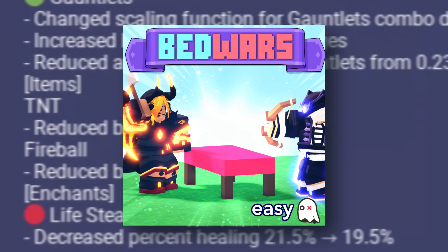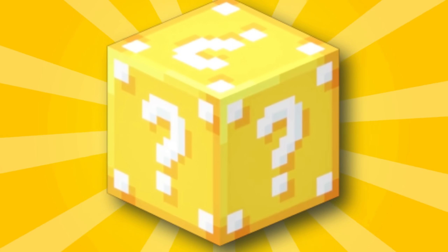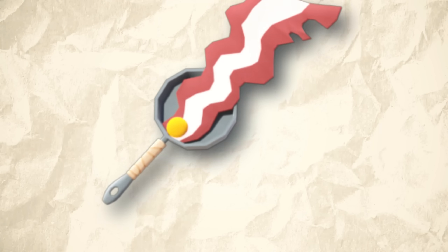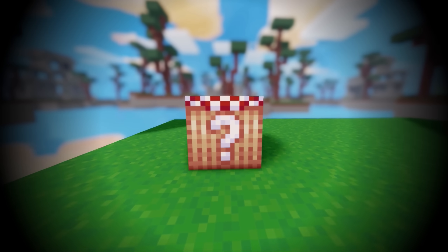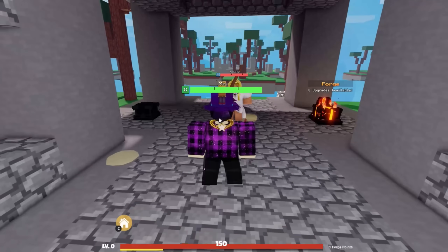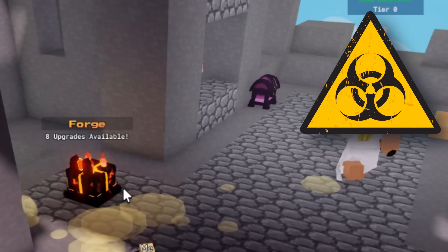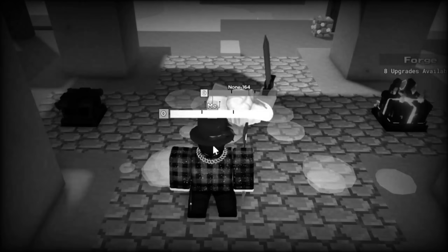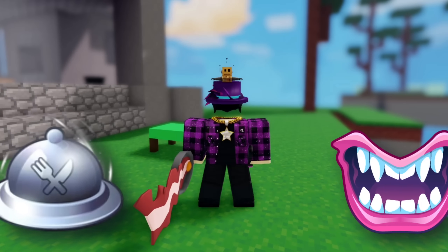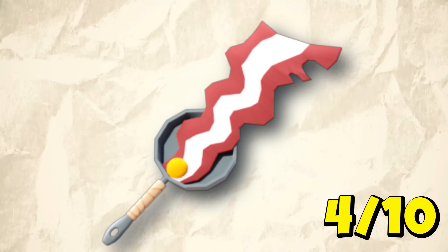There are so many new things in Bed Wars. Starting off first with the Lucky Blocks game mode, the devs have added a new item called the Bacon Blade, only found in Food Lucky Blocks. The Bacon Blade deals 25 damage. When hitting a player, it applies grease. When that player walks around, grease keeps dripping, and if you step on it you will ragdoll. It should also apply the Tasty and Devour effect, however that's currently broken. I rate it a 4 out of 10.